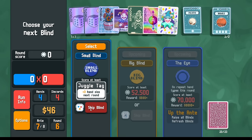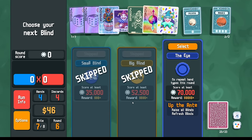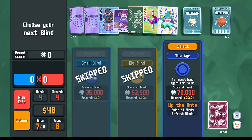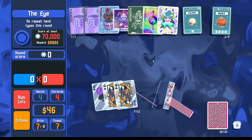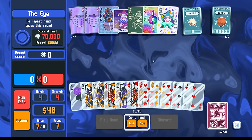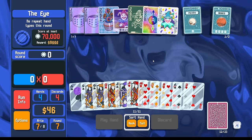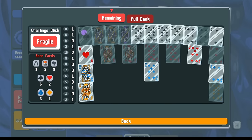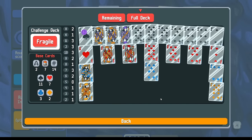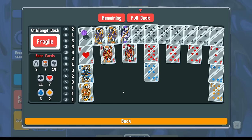Extra hand size is cool. Times 4.5 on the Throwback — no repeat hand types, so it's just the one straight. Let's do some calculating here. Here's the full deck — this is my plan for the final hand. The final hand is going to be ace, king, jack, queen — or king, queen, jack — and then either the ace or the ten of spades.